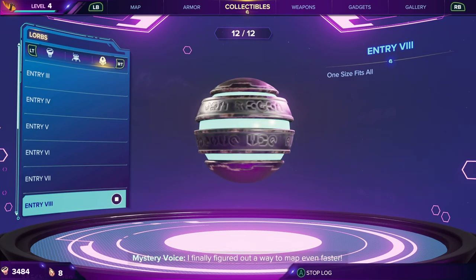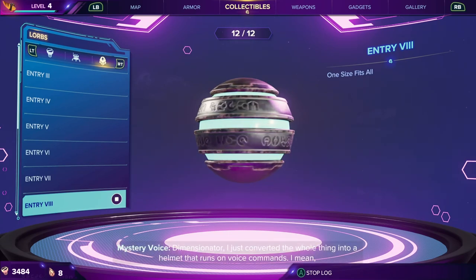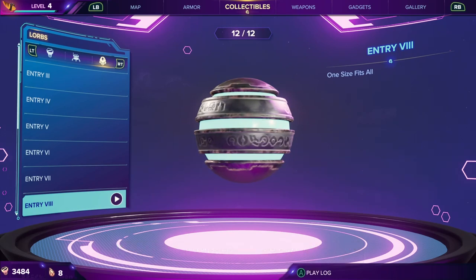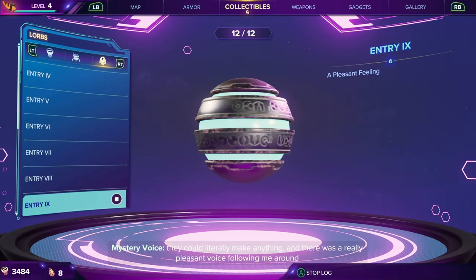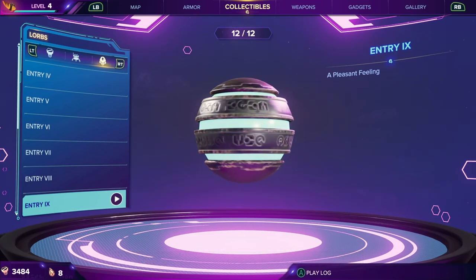I finally figured out a way to map even faster — Caden might kill me, but instead of all the cranking and pulling a trigger to use the Dimensionator, I just converted the whole thing into a helmet that runs on voice commands. Dimension 242YA — quite possibly the cutest dimension I've ever seen. All the inhabitants were made out of wool, and they could literally make anything. There was a really pleasant voice following me around everywhere — it was incredible. Is that LittleBigPlanet? These are all like PlayStation games, right? These are all nods to them and stuff.